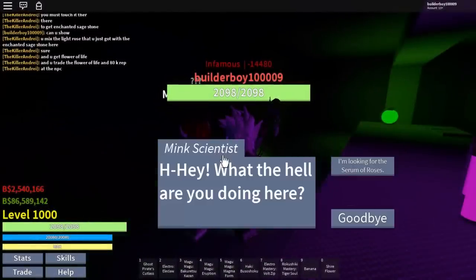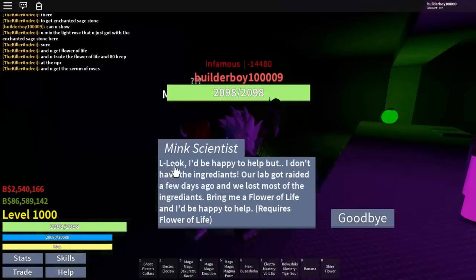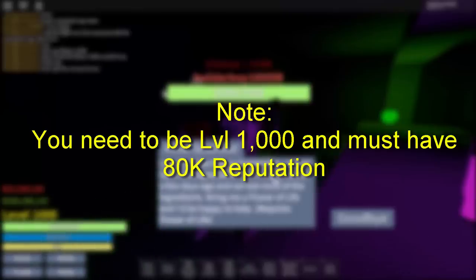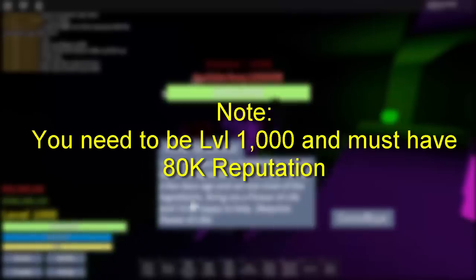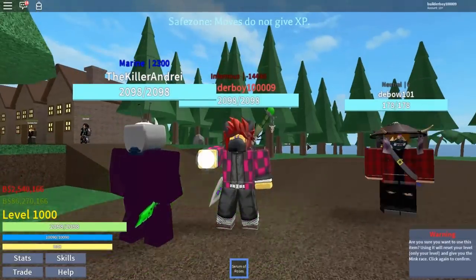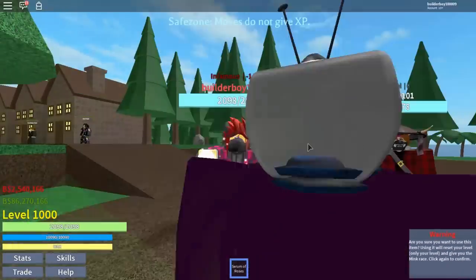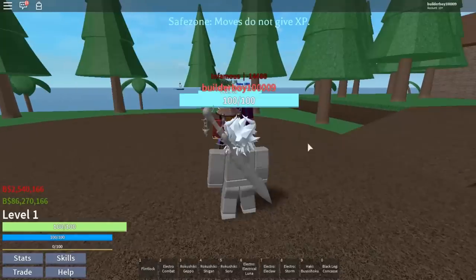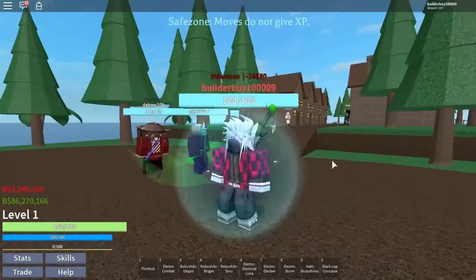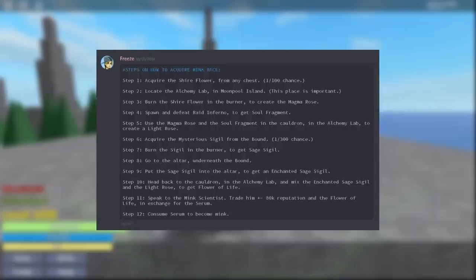The last part is to talk to the mink scientist right here and get the serum of roses by giving him the flower of life. Take note: you need to be max level and must have 80,000 negative or positive reputation. And there you go — we just got the serum of roses. All you gotta do is click it twice, you'll get a warning to confirm, and boom — we became a mink! You will also be reset to level one, so good luck on leveling up again.